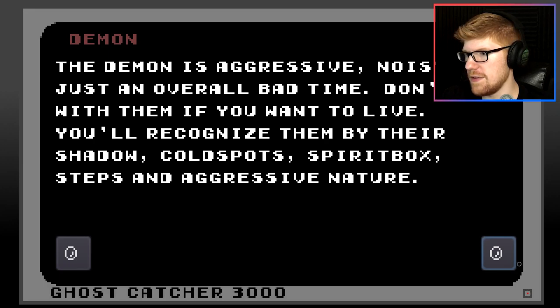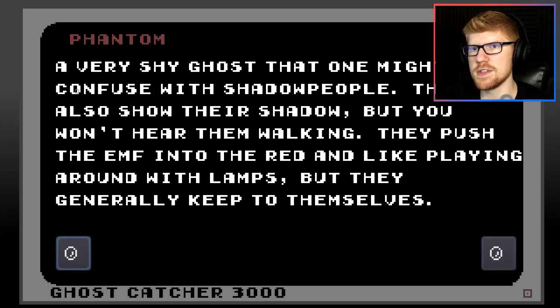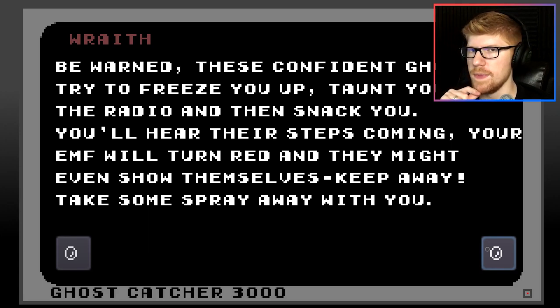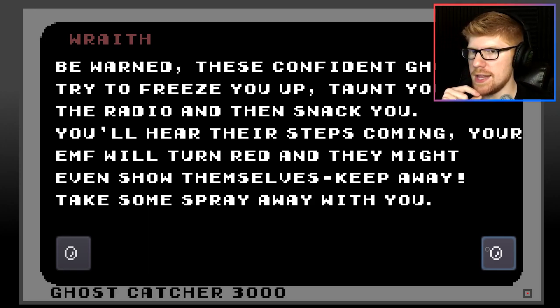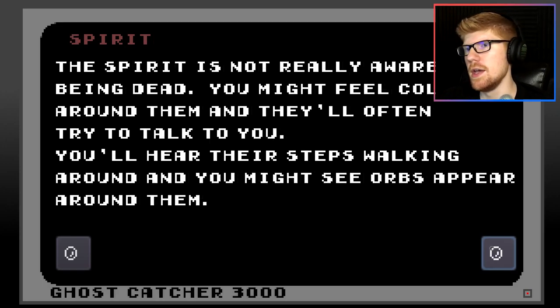A lot of steps, I gotta say. This is the ghost catcher 3000. Phantom - a very shy ghost, one might confuse with shadow people. They also show their shadow but you won't hear them walking. They push the EMF into the red and like playing around with lamps, but they generally keep to themselves. Wraith - be warned! These confident ghosts try to freeze you up, taunt you on the radio, and then attack you. I know it's pronounced EMF and not EMPH but it's a joke, for funny jokes.